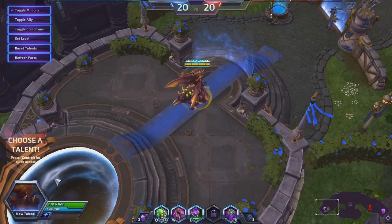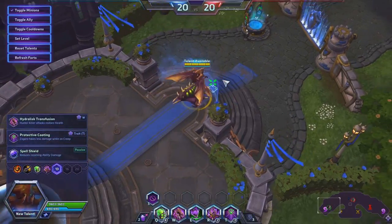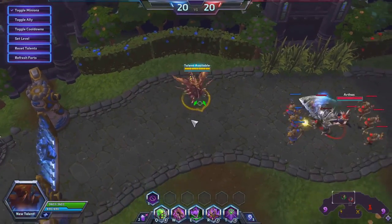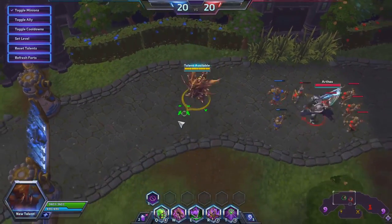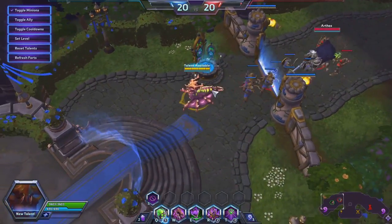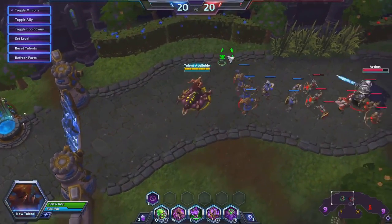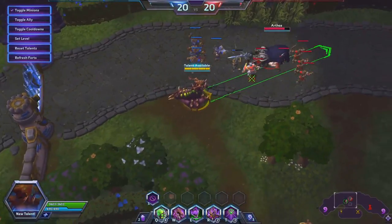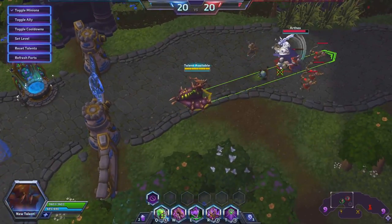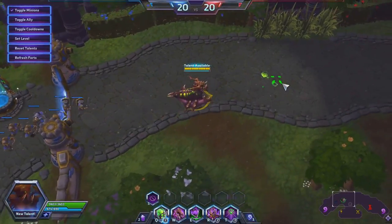So this is Zagara that we're going to be trying today. She's an interesting creature from StarCraft, if you know that game. Her Q ability is called Baneling Barrage — you shoot out these little banelings that get bigger as they go. You can have up to six charges at level 20, but one click fires one baneling, so you have to keep clicking to fire multiple.